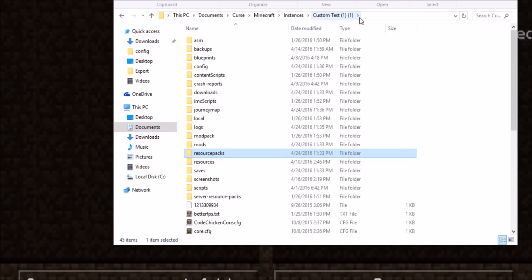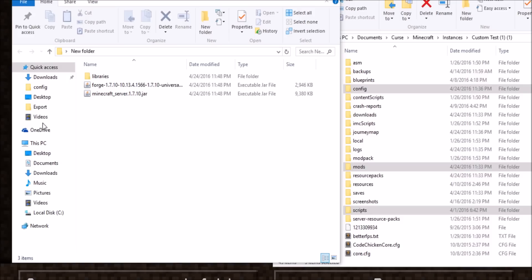There are several folders here you're going to have to look out for. For sure you need config and mods. However, if the pack uses MineTweaker, you're also going to need the folder called scripts. So you simply take those three folders — config, mods, and scripts.